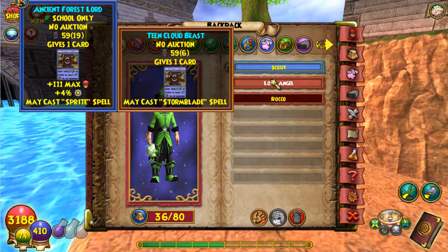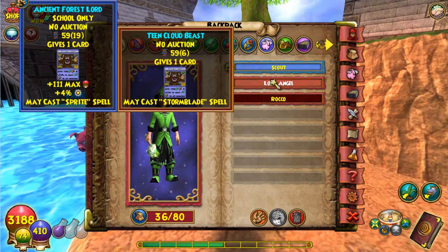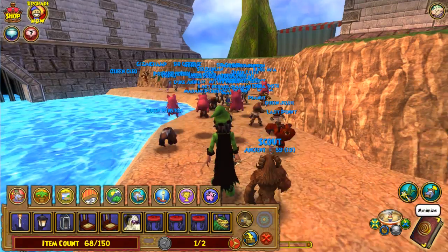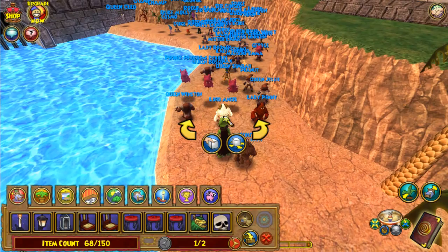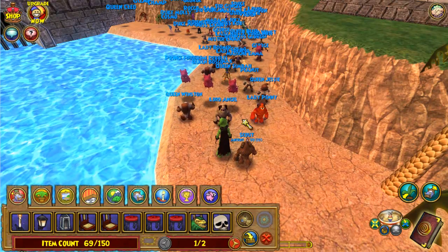It is pretty much the Forest Lord pet, but it also gives Storm attributes when you start getting leveled up, so I really like that pet. This is the Inferno Beast, which is just a fire version of the same pet. It also gives fire attributes — very good pet.